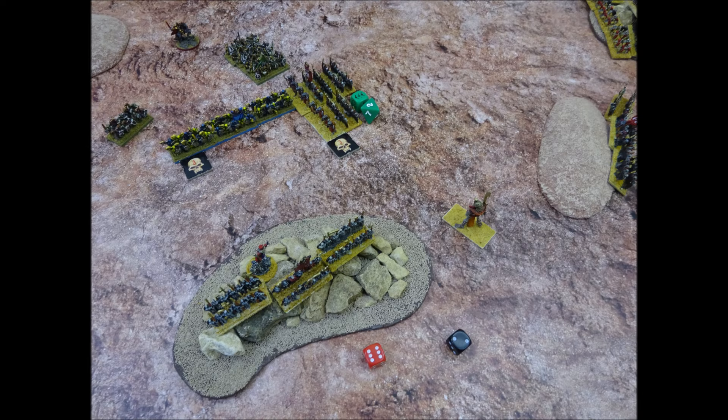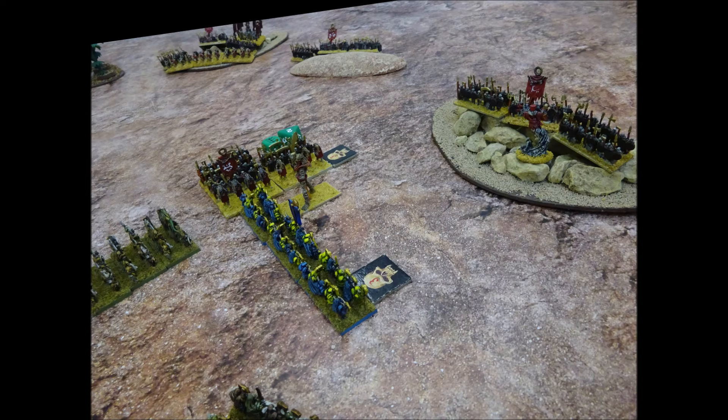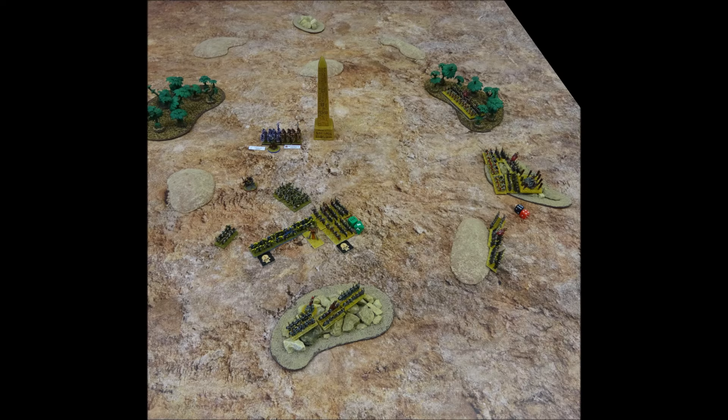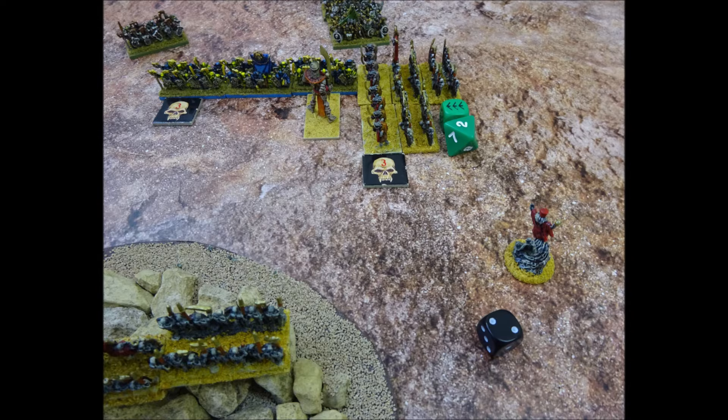The Tomb Kings begin turn 4 with Atar ordering the Bone Giant to charge into the engaged Warriors of Zeech — the order succeeds and the massive construct charges into contact. Next the Tomb King orders the single unit of skeletons on the hill, but fails with a roll of 10. These skeletons remain where they are, out of sight from the Chaos Army. As the general has failed an order, the command phase ends and characters move up to 60cm, both moving closer to the central fight. In the shooting phase, Atar attempts to raise the dead into combat but fails the casting roll.